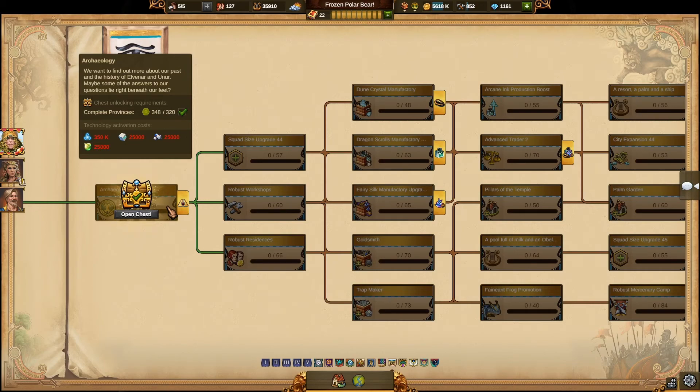Following these numbers will not only prevent you from getting stuck in the research tree for having an insufficient number of provinces to unlock the next chapter, but will also result in your open provinces on the world map having costs relative and adequate to your current chapter. It is especially important to follow this from the opposite direction — not to exceed the numbers too much — and that's where we dive into something called overscouting.